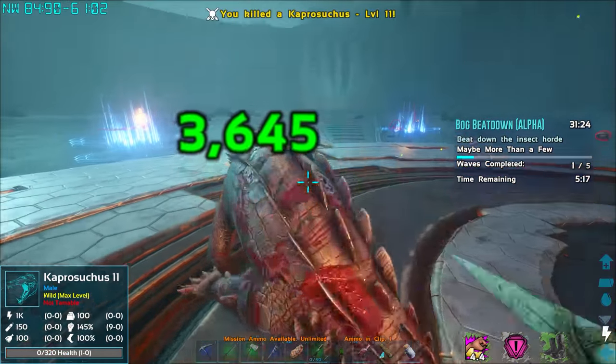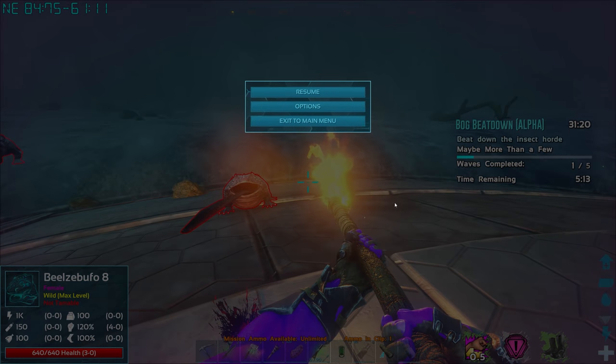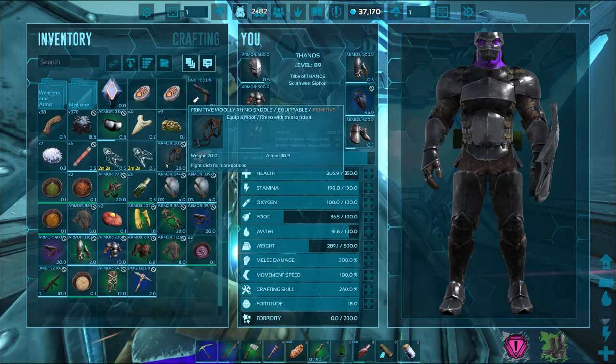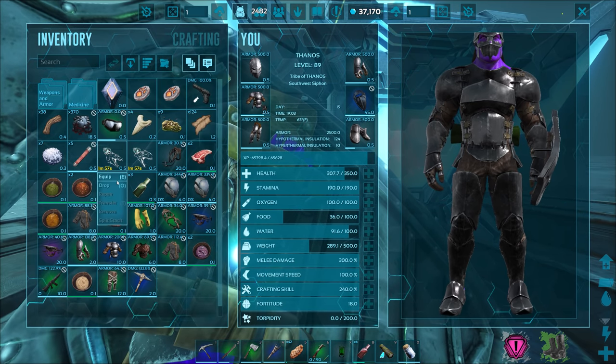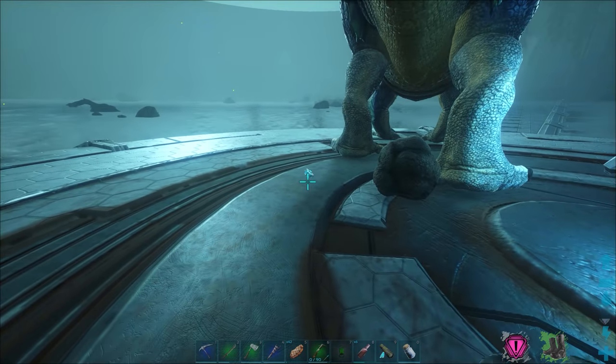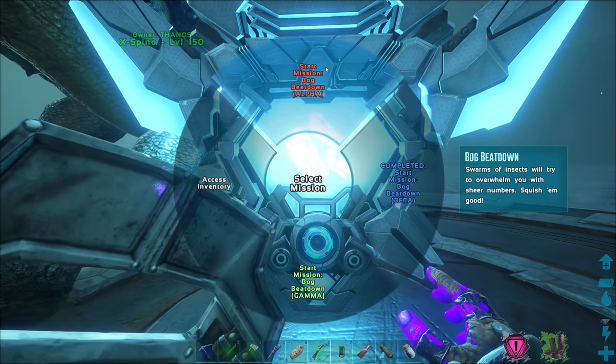I need to reload and let those creatures out of the cryopods before they expire and reset them. We're only one wave in so it's okay to reload. The cryopods just run out of energy and break. I'm back - the cryopods expire in about two minutes and two seconds, so I'm glad I made that backup. Let me equip and throw them down. When we start the mission it'll put them back into cryopods and hopefully re-up the charge. Those cryopods just disappeared from my inventory entirely - good thing I reloaded. Let's start the alpha again.